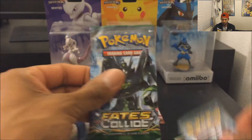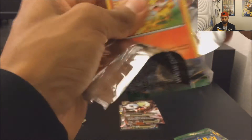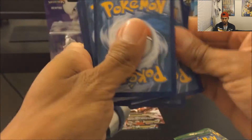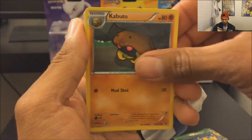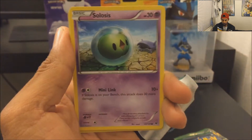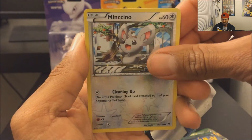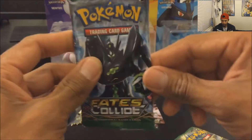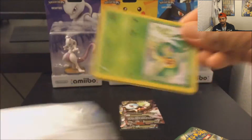Let's save Lugia Break for last. I don't know what to expect — any full art will do! I get a Fairy Drop, a Loudred, a Kabuto, a Fennekin with a flamethrower, a Gothita, a Qwilfish, a Binacle. My reverse holo is a Machamp and my holo — okay guys, let's get the hype going! Second to last pack, at least a holo. I know I got two full arts from the other packs, but come on!